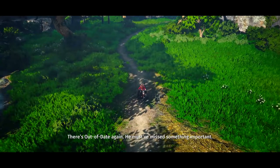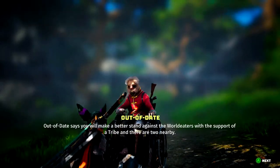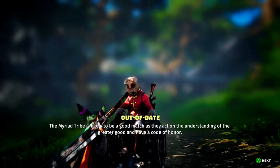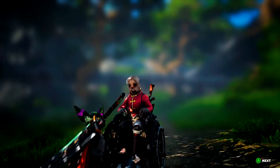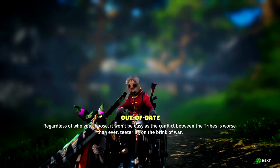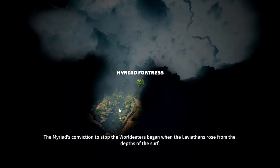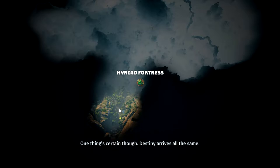There's Out of Date again. He must have missed something important. Out of Date says you will make a better stand against the World Eaters with the support of a tribe, and there are two nearby. 'The Myriad tribe is likely to be a good match as they act on the understanding of the greater good and have a code of honor. Regardless of who you choose, it won't be easy, as the conflict between the tribes is worse than ever, teetering on the brink of war. The Myriad's conviction to stop the World Eaters began when the Leviathans rose from the depths. Destiny arrives all the same.'